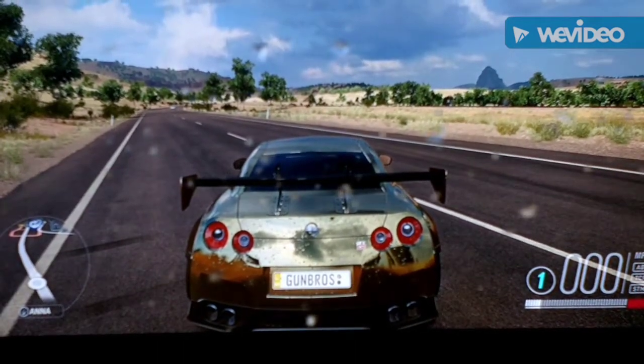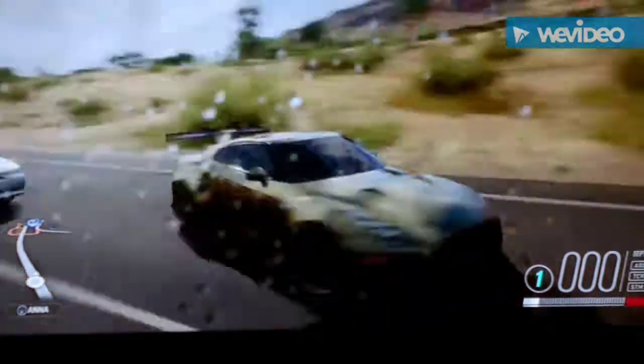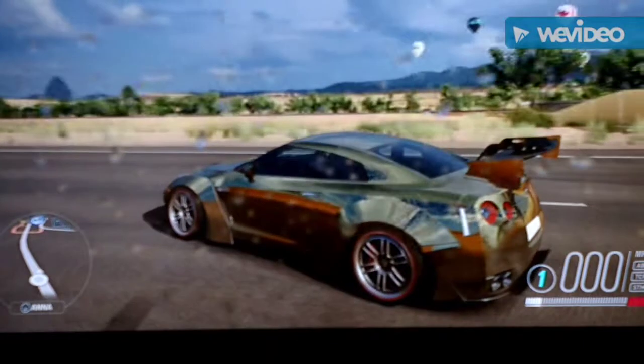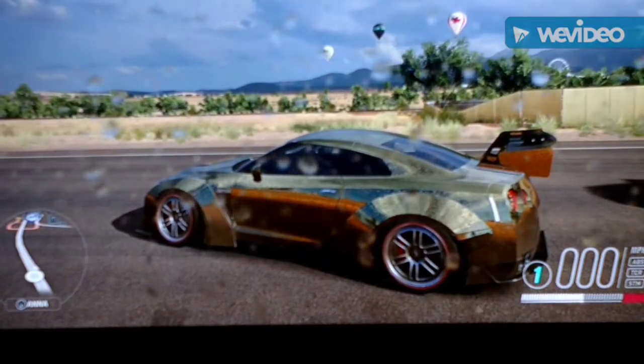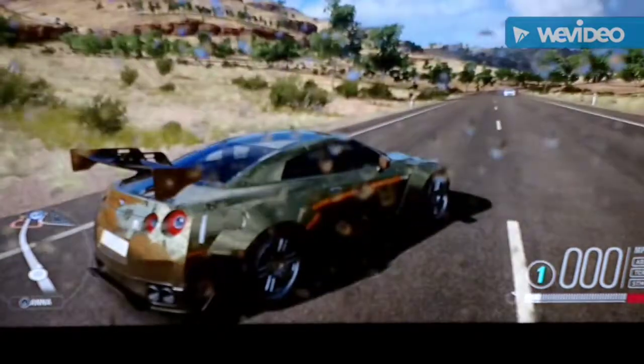Hey guys, today I'm going to be doing a video on Forza Horizon 3 and I'm going to be showing a glitch. What you're going to need for this is the 2009 GTR — I just have the gold color on because I thought it would look cool — and you're going to need the wide body kit on it.